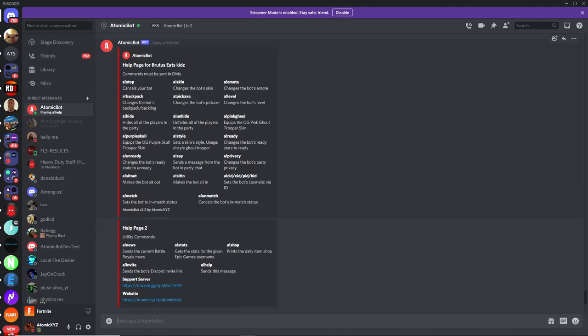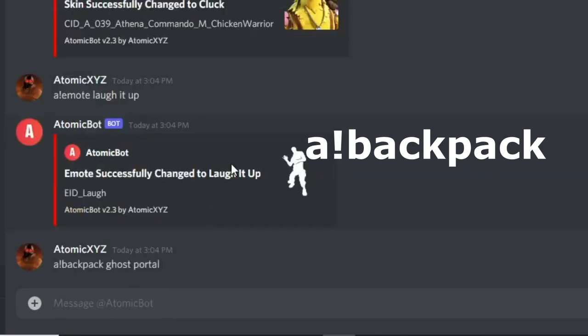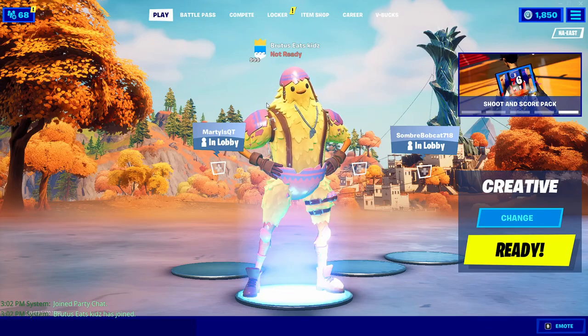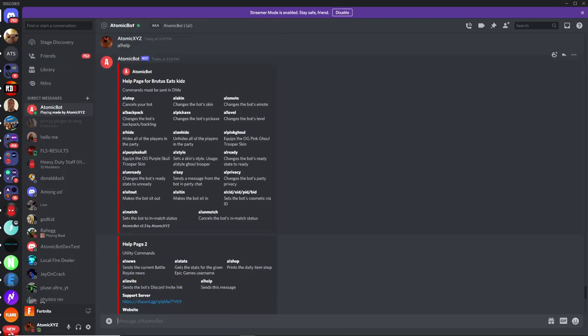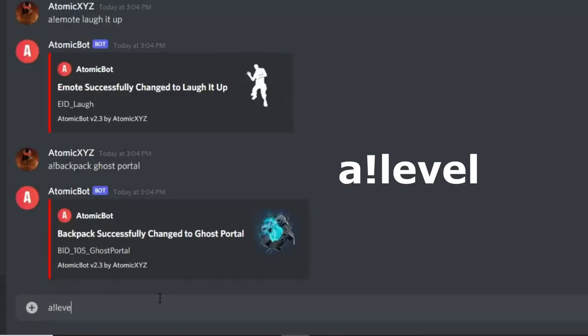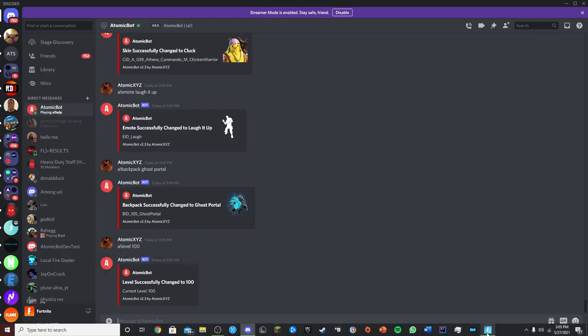You can also change the backpack, pickaxe, and level. For backpack, type '!backpack' followed by the name — for example '!backpack ghost portal' — and it'll change to the Ghost Portal backpack. You can't see it right now but if the bot did an emote that turned it around you'd see it. For level, type '!level 100' and that'll change the bot's level to 100, which you can see displayed in the lobby.